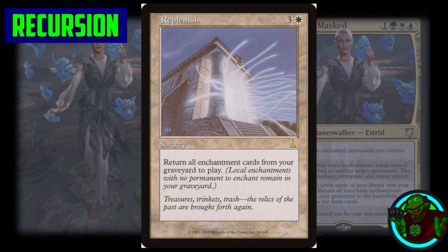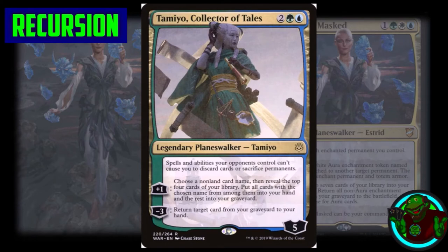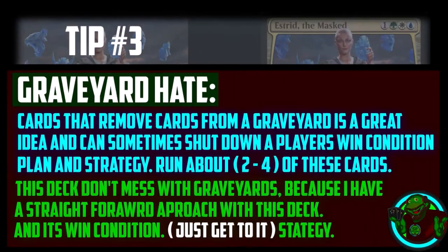We have Tamio, Collector of Tales, a two generic green blue five-loyalty planeswalker. I use her mainly for her negative three ability to return a target card from your graveyard to your hand. Her plus one — choose a non-land card name, reveal the top four cards, put all cards with that name into your hand — is really good, especially with Sensei's Divining Top. Her static ability preventing opponents from making you discard or sacrifice permanents is also very solid.